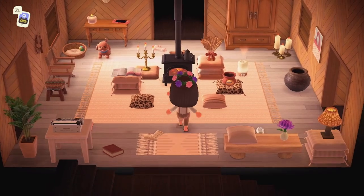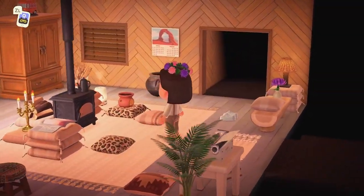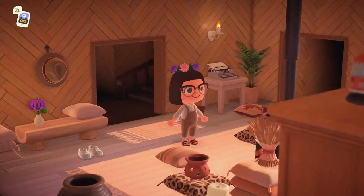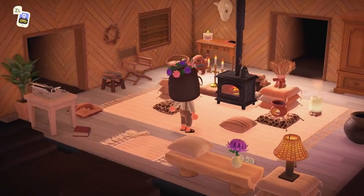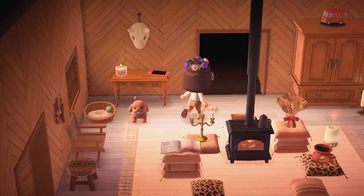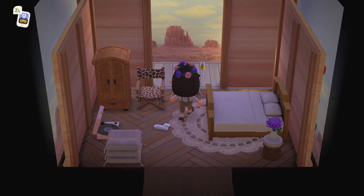Here we have her entryway — I love the wood walls with all the lighter wood tones. This is just so cozy with the fireplace in the very center of the room; I definitely wouldn't think to do that but I absolutely love it. We have that cute little hat on the wall. This particular wallpaper has wooden blinds — it just looks so cute. Let's check out the back room next — wow, she has created this little porch area.